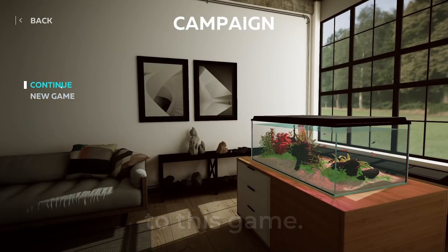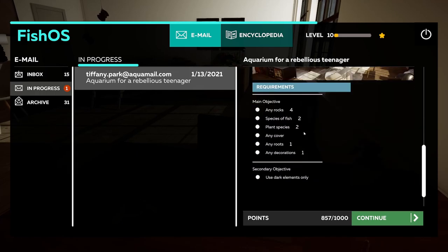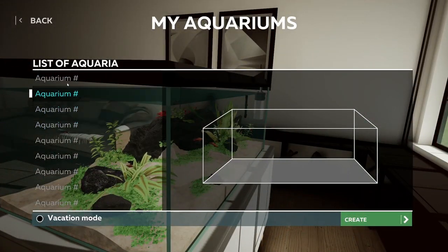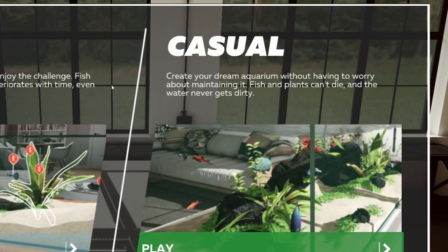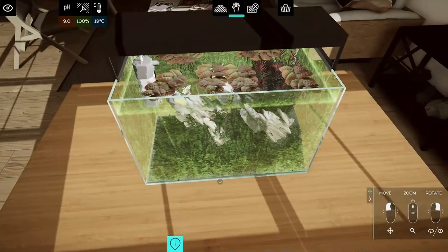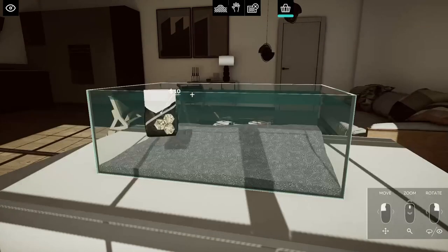There are two parts to this game: a campaign where you build aquariums for different clients provided that you uphold any requirements, and a sandbox mode where you can create anything you want. Within sandbox mode, you have the ability to choose between realistic mode and being a filthy casual. Realistic mode is where you have to maintain your aquarium every day or it will completely die off. Casual is the opposite and is the true sandbox experience.